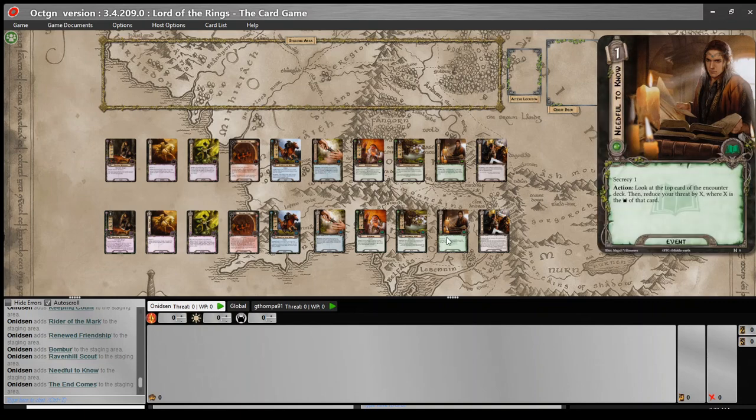What have we done to adjust it? We've put it down to one cost in Secrecy 1. Action: look at the top card of the encounter deck, then reduce your threat by X, where X is the threat of that card. We simply lowered the cost and removed the threat increase. Lowering the cost makes it more valuable for a secrecy deck that's just getting out of secrecy — being able to stay in Secrecy for a round or two longer is a very valuable effect. It's an example of one of those over-costed, outside-of-secrecy cards we saw a lot in the Dwarrowdelf Cycle.